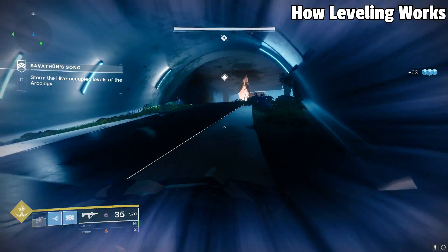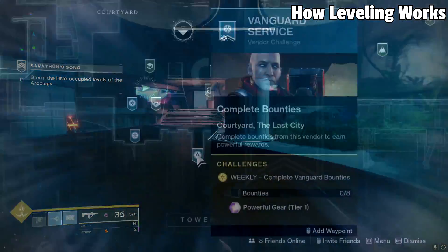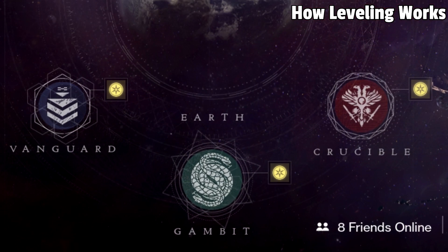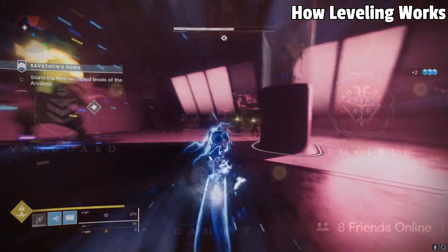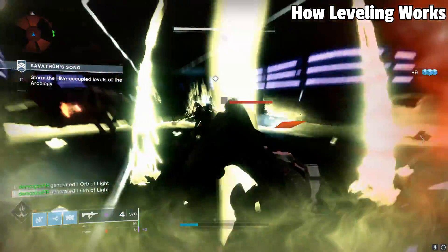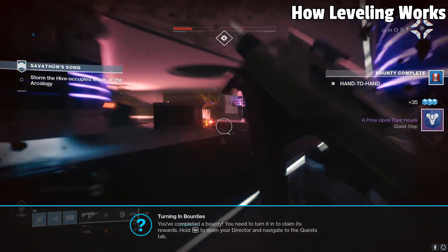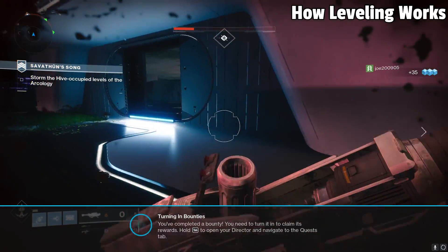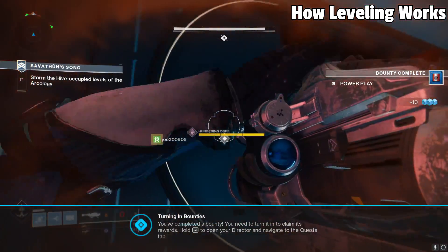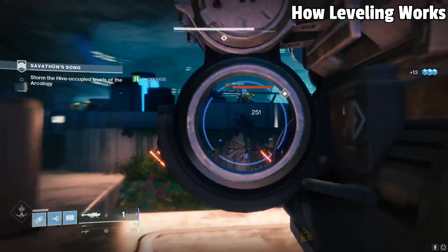Once you reach level 1000, gear in the game will no longer drop higher than your current level when just playing any activity. So how do you get past level 1000? Powerful drops. These drops are given in a multitude of ways, and the specifics can be indicated on the Destinations tab with glowing yellow icons, basically telling you there's an activity on this planet or area that allows you to get powerful drops. It can be as simple as doing strikes, bounties, Crucible, Gambit, etc. — and powerful drops will carry you all the way from level 1000 to level 1050. Powerful drop activities are also on a weekly refresh, meaning that once you do all of your powerful drops for the week, you'll have to wait until the Tuesday reset to do them again. Make sure you're doing every last one of them per week before reset, and once done, do things like quests or progress the story — because you definitely should focus on things outside of just power leveling.